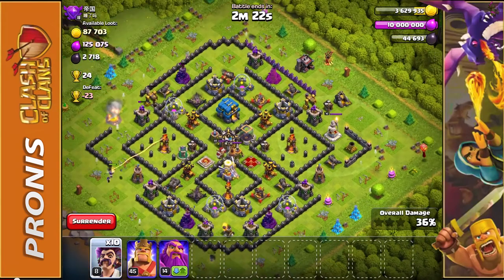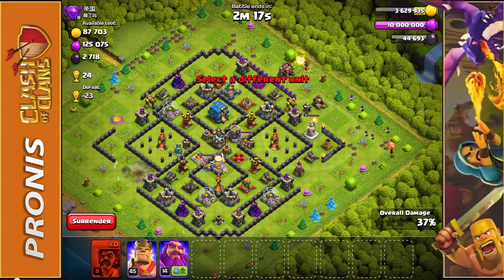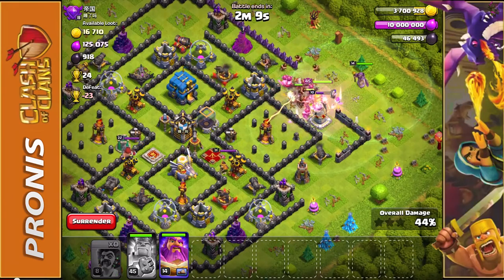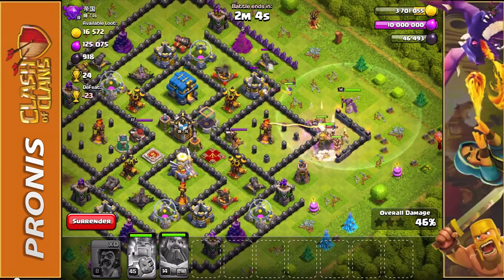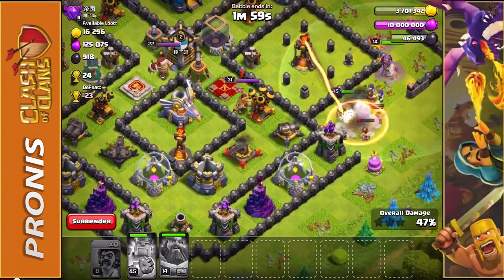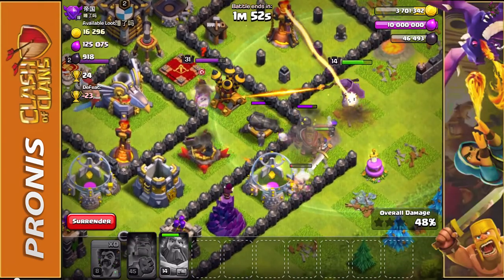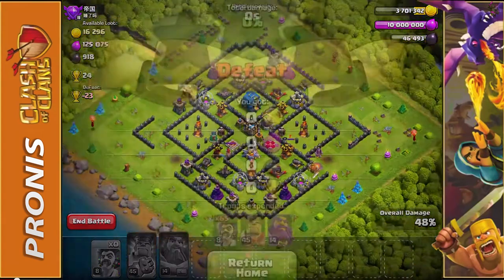We're probably going to easily get the 50%. We'll put a couple more down over here, use the barbarian king as a distraction and the grand warden right behind to keep our troops safe. We're going to use the grand warden ability again to keep our troops safe long enough for the barbarian king to do more damage — he's the tank, taking all the hits while the party wizard behind does damage to take out those defenses.